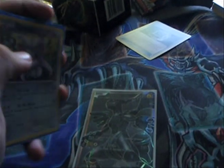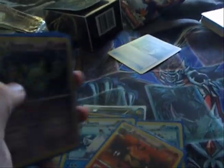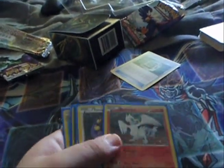This is basically what I have for trade: a Full Art Zekrom, Reverse Cinccino or Cincino, Reverse Professor Juniper, two Beartic, a Holo Emboar — Inferno Fandango Emboar — a Holo Reuniclus, a Holo Tornadus, and a Holo Reshiram. That's basically the Holo stuff that I have, and that's basically it for Pokémon.